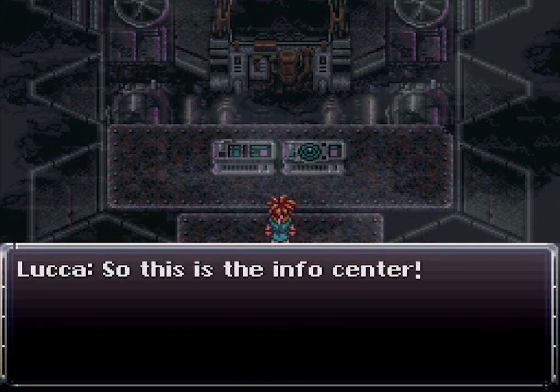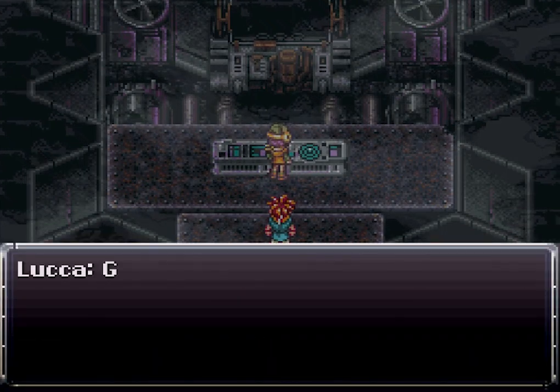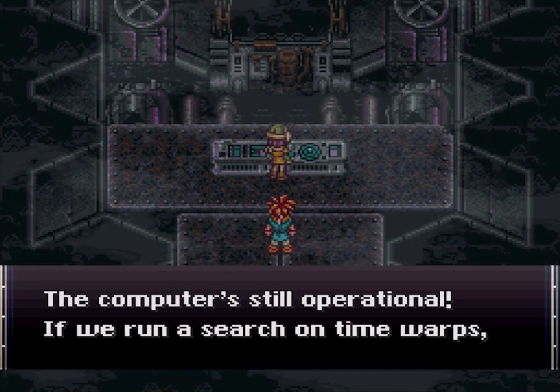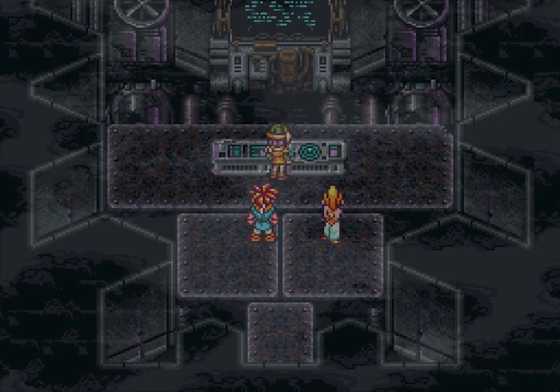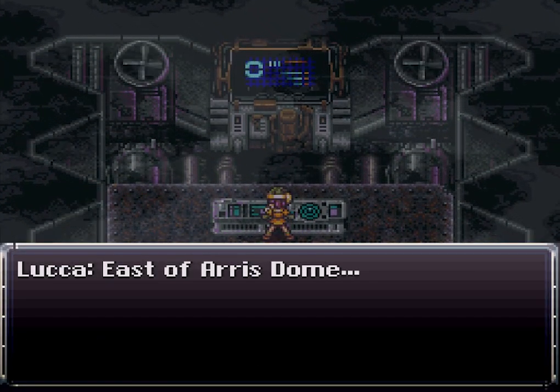Okay, here we go — let's begin our dialogue session. This is the Info Center. 'Good, the computer is still operational. If we run a search on time warps we might find our gates.' Got it — futuristic, so cool. East of Eris Dome.